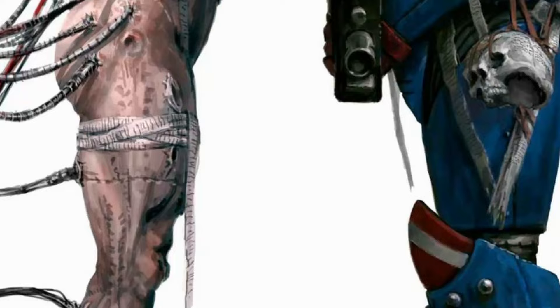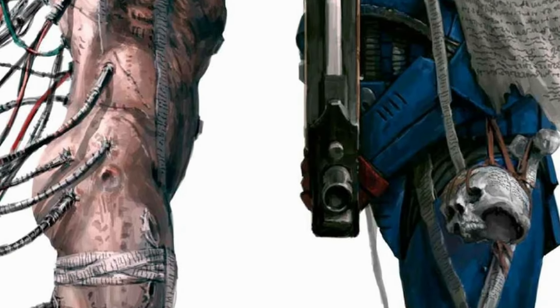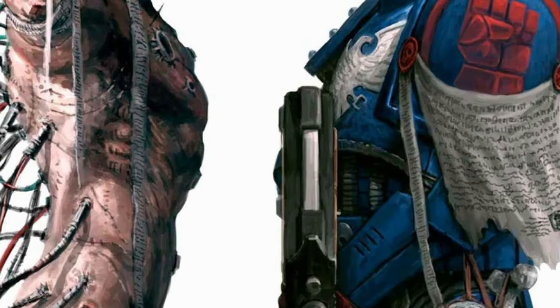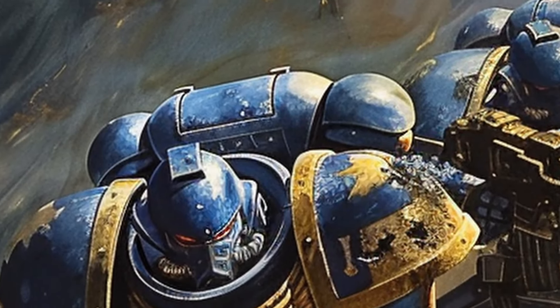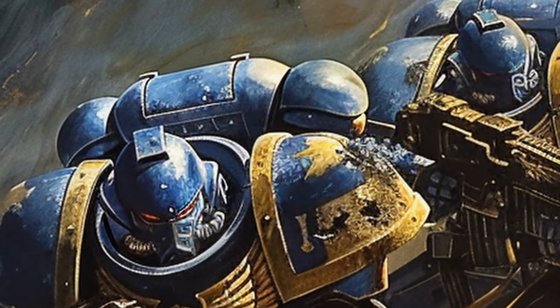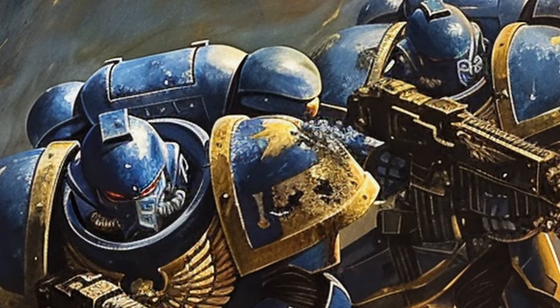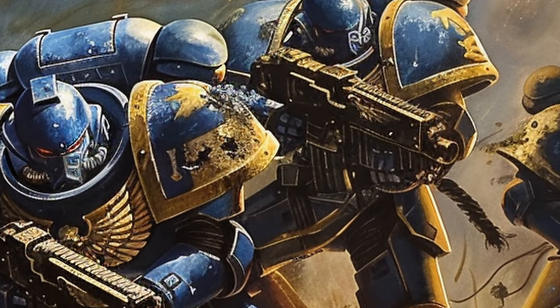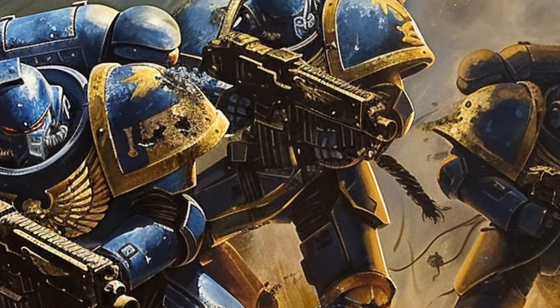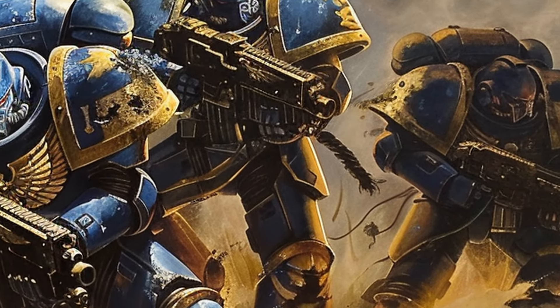Before we jump in and start breaking down each step in creating a space marine, we first have to talk about what a space marine is exactly. Space marines, also known as Adeptus Astartes, roughly meaning those who conquer the stars, he who holds the stars, or even masters of the stars.